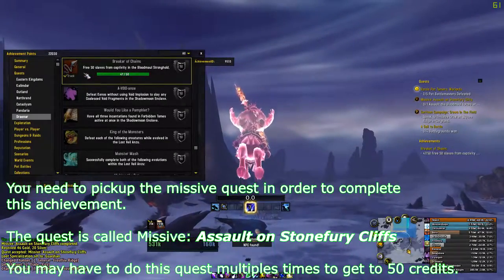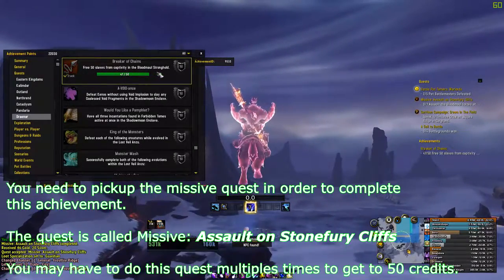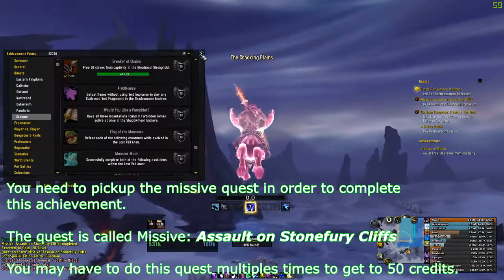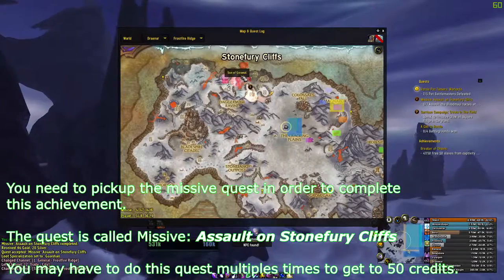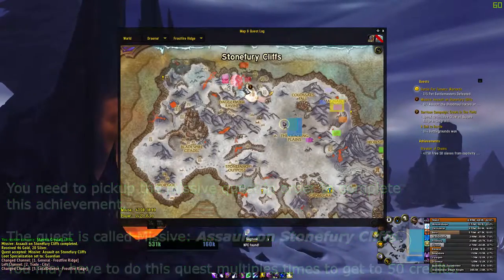Hello everyone, this is SKWin and today I'm going to show you how to complete the achievement Breaker of Chains. You can complete this quest in Stone Furry Cliff, which is located in Frostfire Ridge.